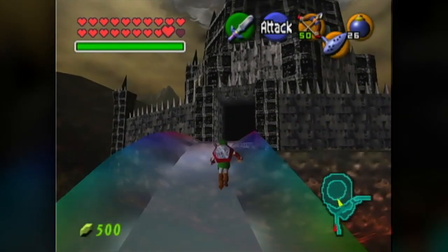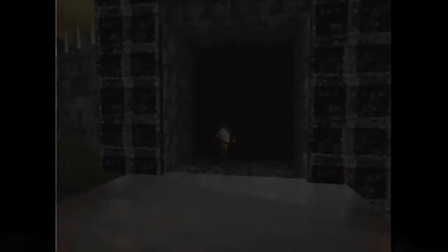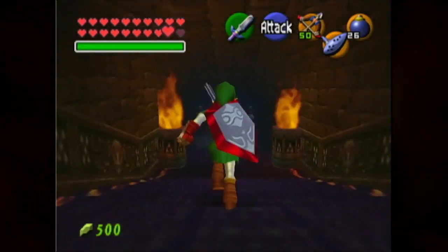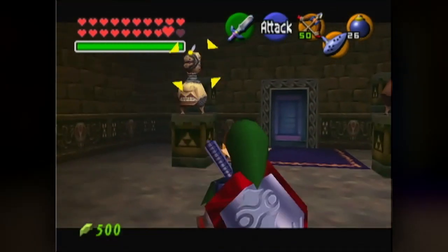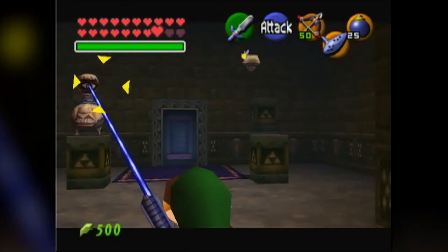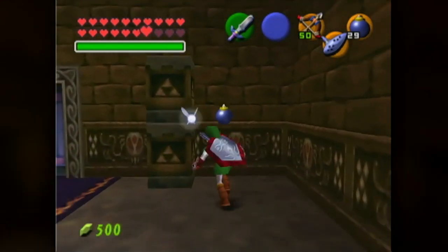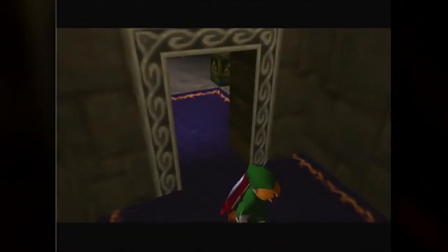The six sages create the rainbow bridge and we are now going to enter Ganon's tower. This is the final area of the game, folks. We have Beamos guarding the very entrance. Let's take care of these guys even though we don't have to. That other Beamos got a few hits on me — lucky guy. It's a good opportunity to refuel on bombs, which is why I recommend taking out the Beamos first and foremost.